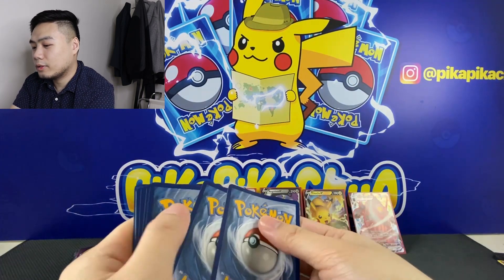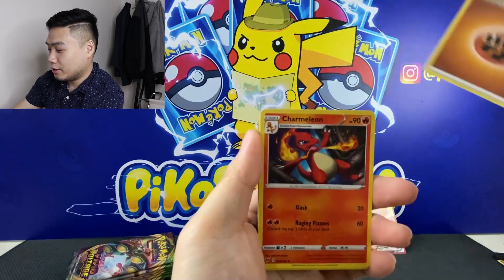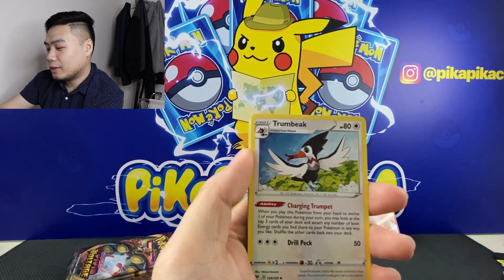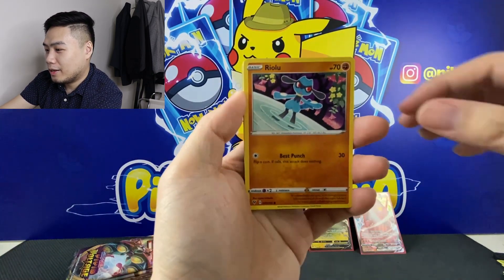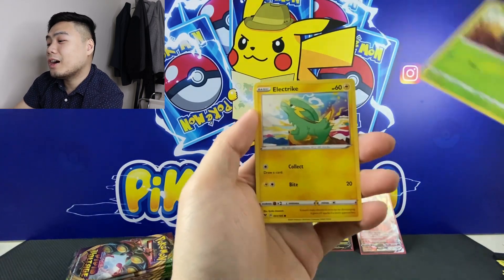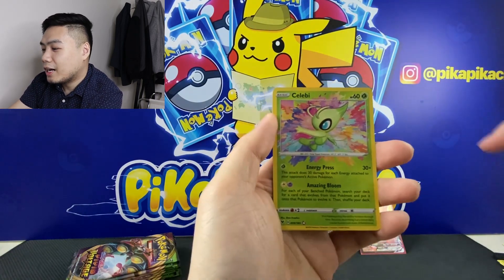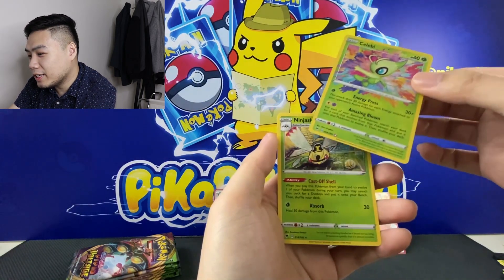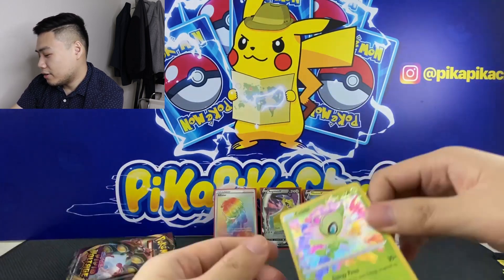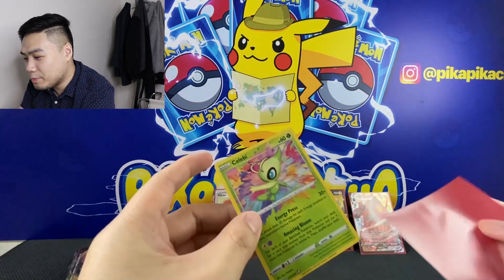Pack eleven: we have Energy, Charmeleon, Pincurchin, Thwackey, Rillaboom, Eevee, Seedot, Electrike, Clefairy — a Celebi Amazing Rare — and a Ninjask Regular Rare! Wow, Celebi! Five hits so far.